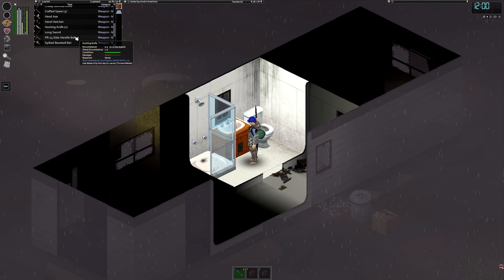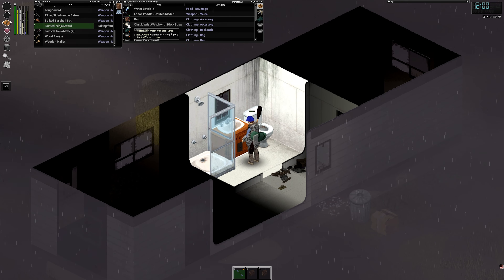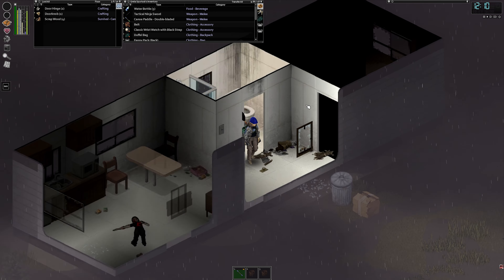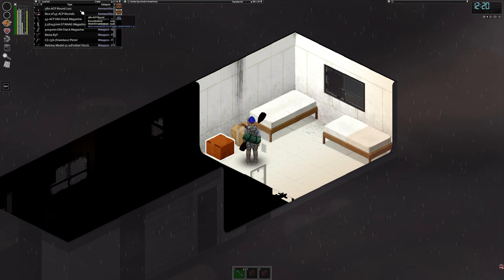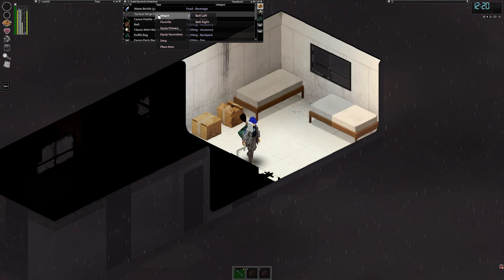Why is this full of stuff? Tactical ninja sword — I mean yeah. Okay, really, why is this full of just ammo? Was like someone stockpiling all of the ammo in here. Maybe that might be the case. It's great.